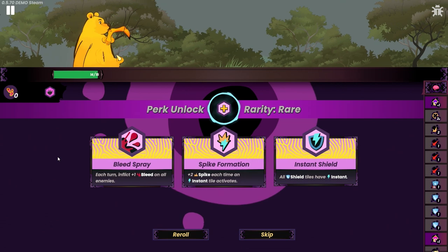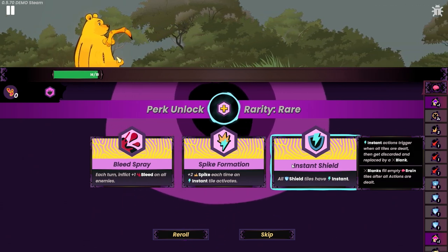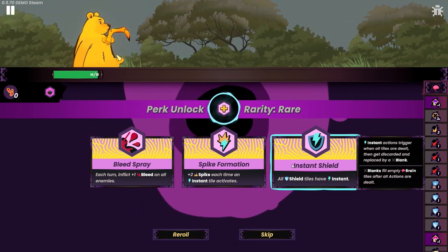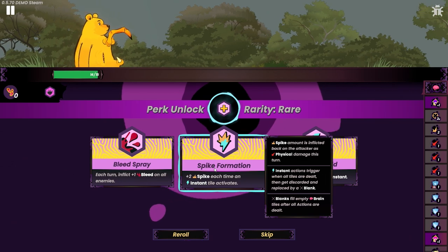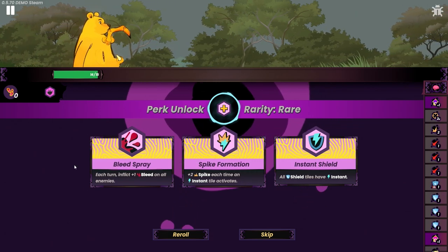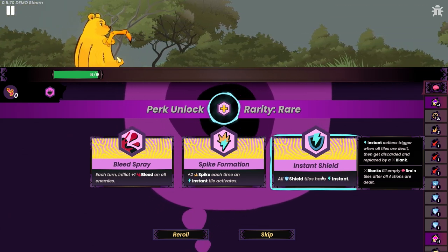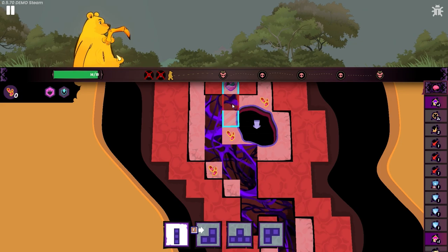Let's pick our stuff — rarity: rare. All shield tiles have instant actions when all tiles are dealt, then get discarded and replaced with blank. It doesn't say it exhausts. Two plus spikes each time an instant is activated. Or each bleed inflicts: each turn inflict one bleed on all enemies. Oh fuck, these are all good dude. So all shields would just be active all the time, but then I'd get them replaced with blanks. I'm gonna try this — I think it's an interesting thing here.